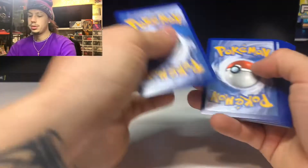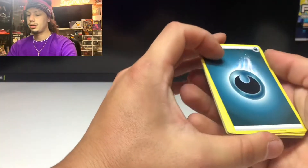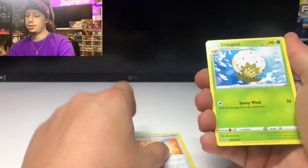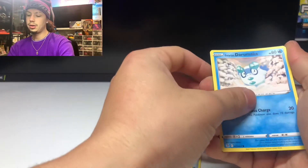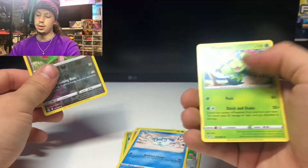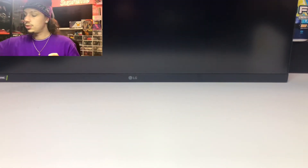One, two, three, four — let's go with Electric. Dark Dunsparce, Trainer card, Eldegoss, Klefki, Pansage, Dewott, Pansion, Galarian Darumaka, reverse Morgrem, and non-holo Maractus. So we didn't really get anything good out of those five booster packs of Fusion Strike.